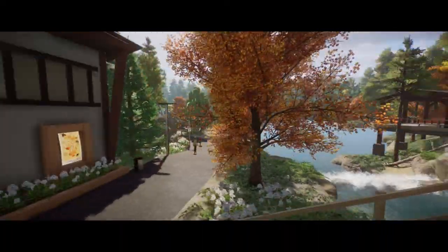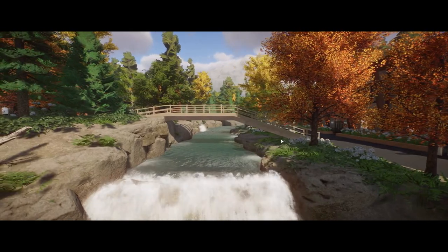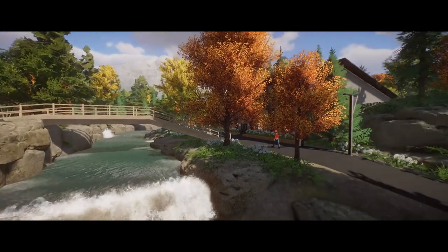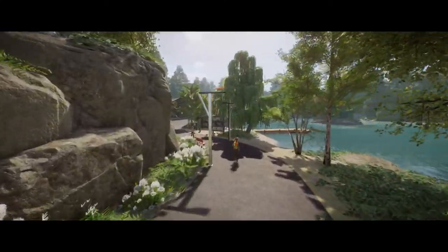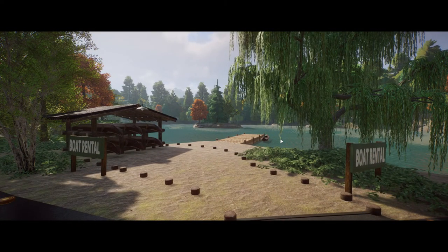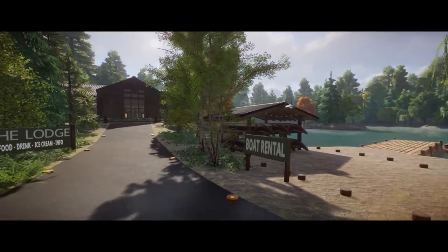If we go over here, we have a waterfall — and mind you, this is the same exact river that went through the bison and the antelope habitat, which I think is really cool and adds a little bit that wouldn't be there otherwise. Down here if we keep going, we've got a boat rental. Does it make sense? No. But is it cool? Yes, it's fantastic. I think it's one of the coolest things — adding stuff that isn't in the game but almost forcing it into the game.